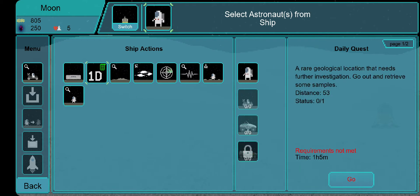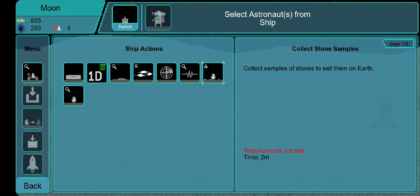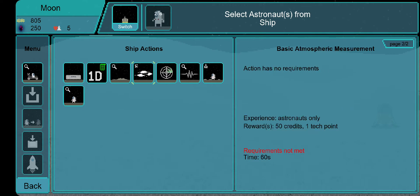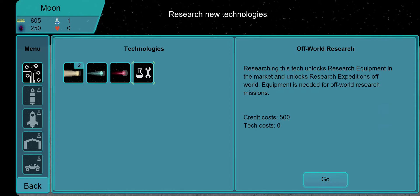Here I can choose different tasks. The most basic ones are: basic sampling, basic atmospheric measurements, area scan, seismic scan, and stone samples. I'm going to send this one to pick up stone samples and the first rocket will do basic sampling. I suggest you do this every time you land on a new planet — it gives you credits and sometimes tag points.